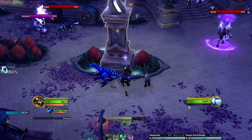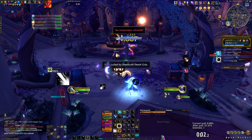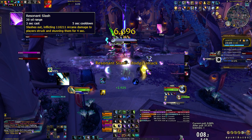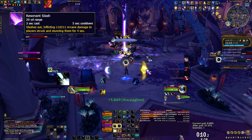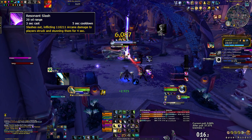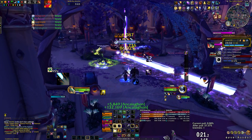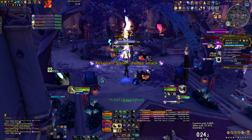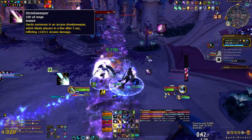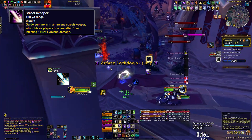Once all three pillars are inactive, you can pull the boss — make sure you do it when he is alone. The boss himself has three important abilities. Resonant Slash is an AoE cone attack which deals damage and stuns in front and behind him, so obviously dodge it. Your tank should try to keep the boss facing the same direction as much as possible, and that direction should not be towards your ranged players. It's best to tank him close to the vial while the ranged chill near the bridge — this way if the boss accidentally turns towards them, they can outrange the cone. Street Sweeper summons an orb which places an arcane line on the floor dealing large amounts of damage — also dodge this.